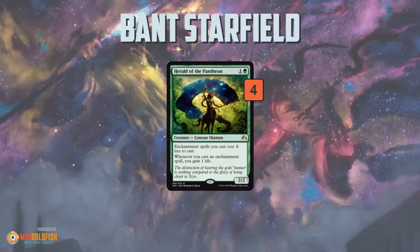We also have a bit of ramp in a weird way: Herald of the Pantheon, the only creature in the deck. It makes enchantments cost one less, plus it gains you a bunch of life. If it sticks around and doesn't just die, you're gaining a life every time you cast an enchantment, which is a pretty big deal and can help swing the race.